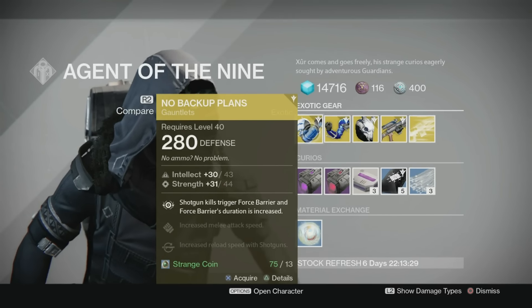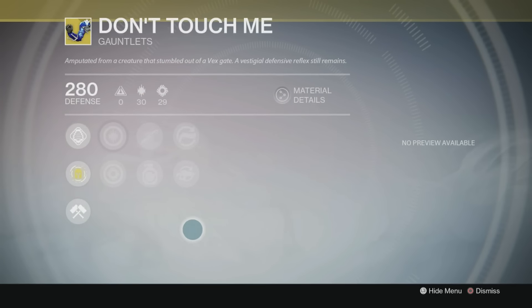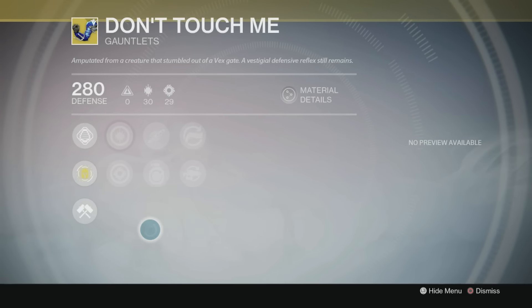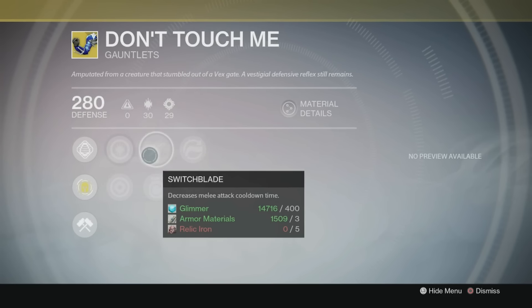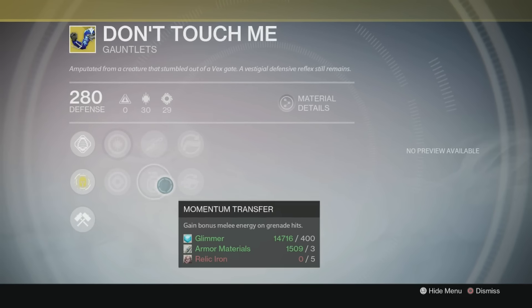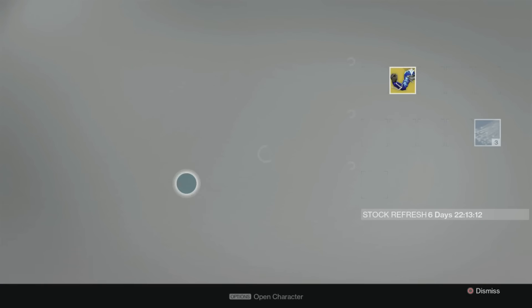The Don't Touch Me — for those of you who watch my hunter gameplay, I still rock these. They feature increased Discipline, increased Strength, Switchblade, Momentum Transfer, Hand Cannon Loader, and Fusion Rifle Loader, and they will bring you up to 43 Discipline and 42 Strength.